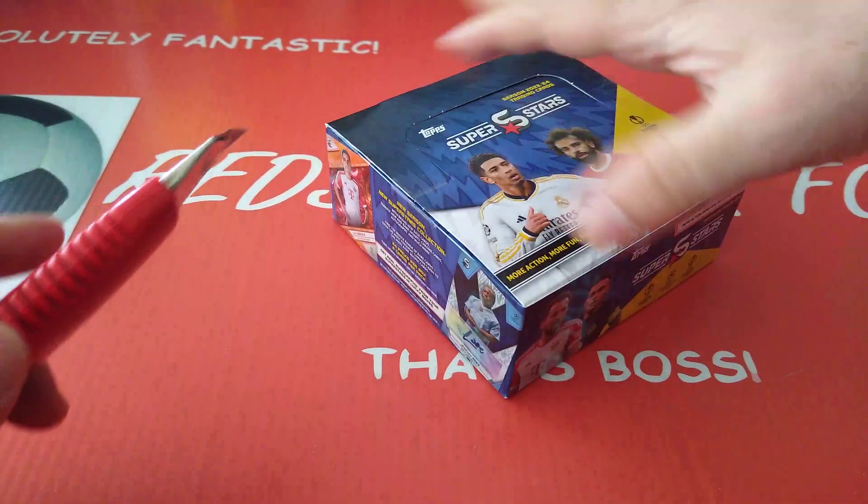Cracking on. Common Bugatti. A purple Babadi PSV Eindhoven — 67 of 99! Wow, alright, so that's an ultra rare. It tells you on the card — ultra rare. The other one was ultra rare as well. So we got two numbered to 99 — 67 and 97. Not bad.